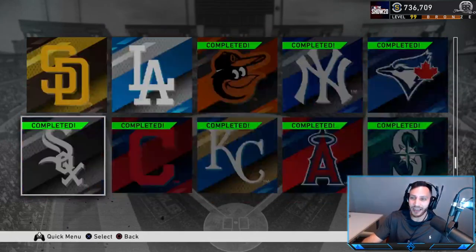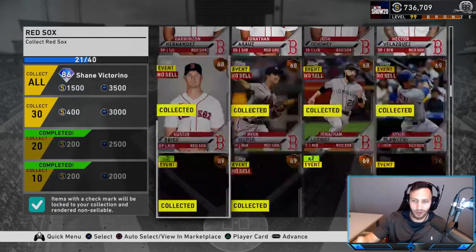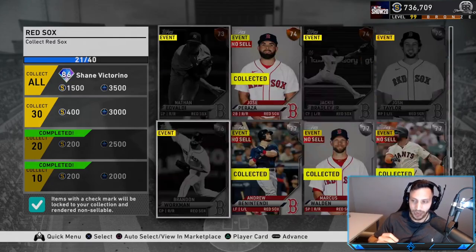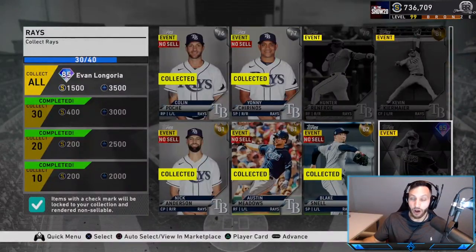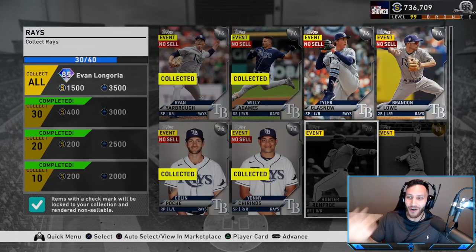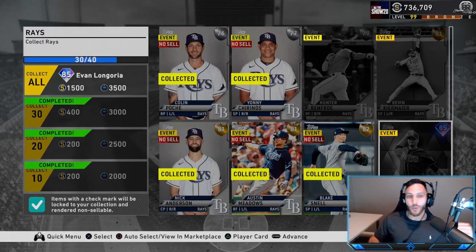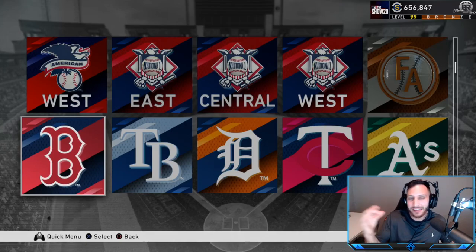As you guys can see we've completed 13 teams already. What I'm gonna do is buy all the bronzes and silvers right now, and then come back and buy the diamonds off camera. We'll talk about the diamond cards, what we're gonna do with our lineup, the future - all that stuff. So we'll be right back after we buy all the silvers, bronzes, and commons.